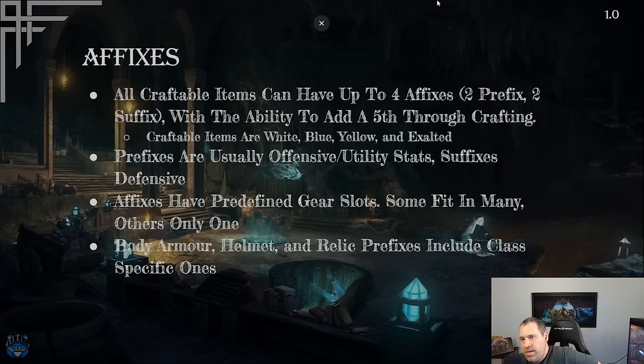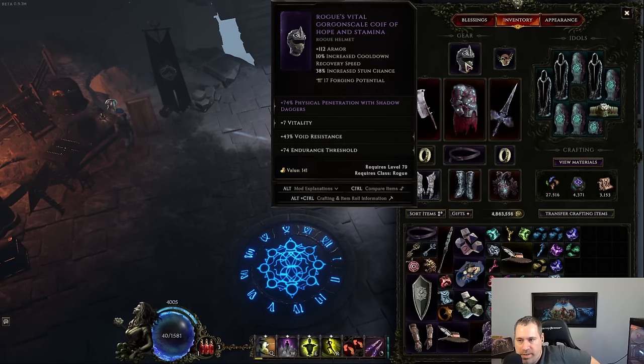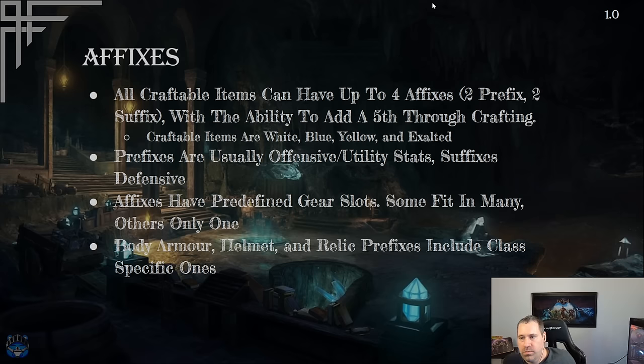Now let's look at affixes — the other stats beyond implicits. Items can have up to two prefixes and two suffixes. On the Gorgon Scale Coif shown here, the two prefixes are physical penetration with shadow daggers and vitality, and the two suffixes are void resistance and endurance threshold. You can tell prefixes from suffixes by their placement — prefixes on top, suffixes on the bottom — and also by a small directional arrow indicator.